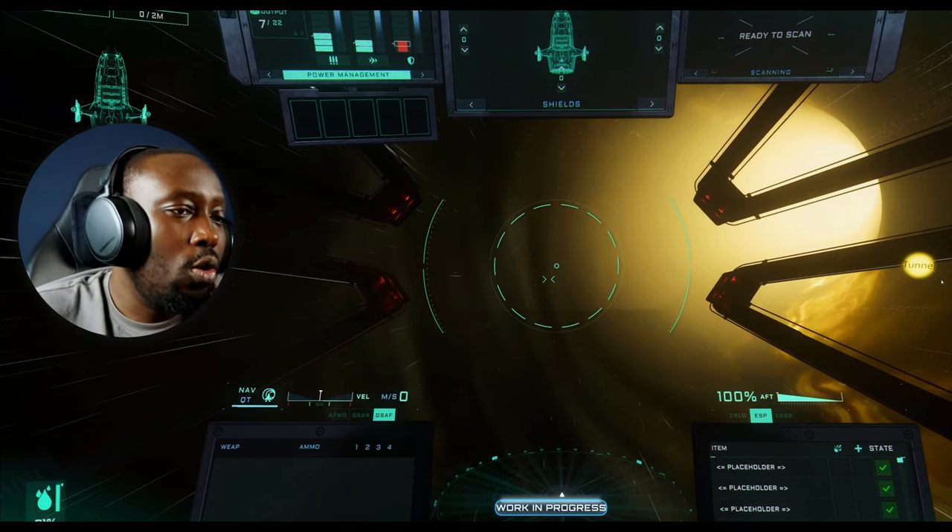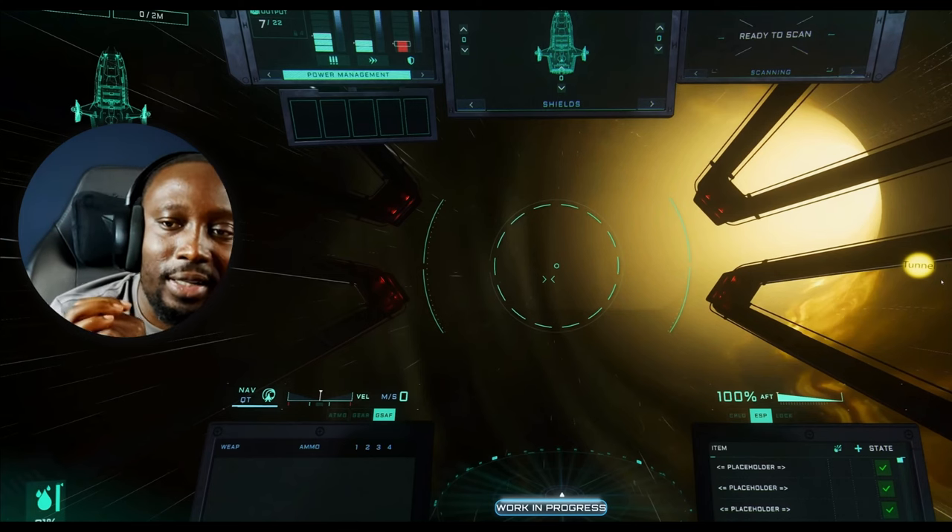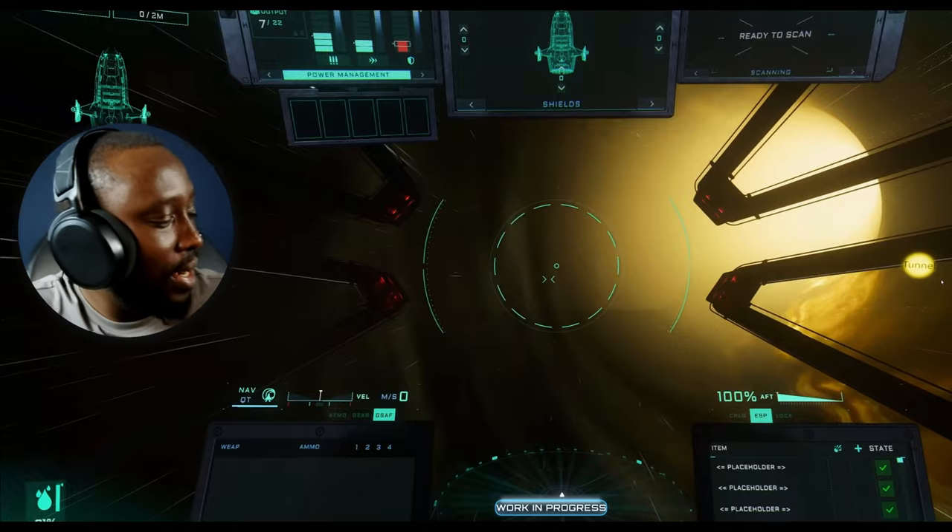So those are the new HUD updates we can expect — really exciting stuff. Can't wait to get our hands on Star Citizen Alpha 4.0. Let me know in the comments what you find most exciting about the latest updates, whether it's the new jump point Inside Star Citizen episode or the new HUDs we just covered.